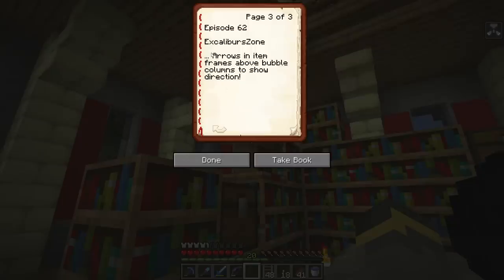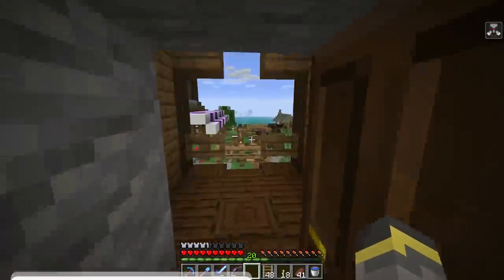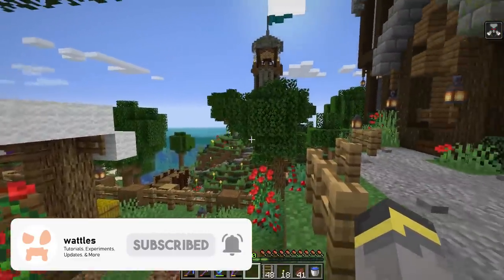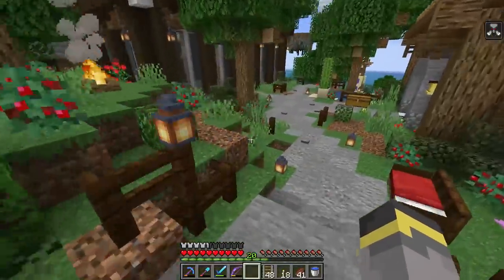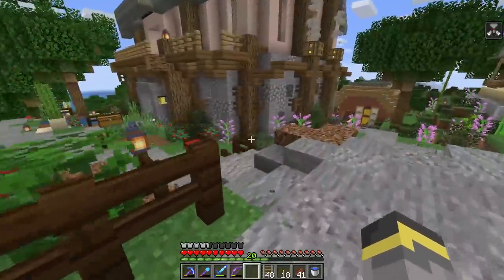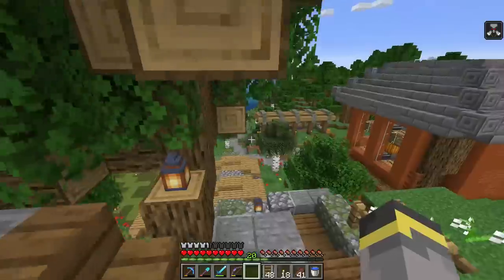Today's comment of the day is from Excalibur Zone, who had the idea to place arrows and item frames above bubble columns to show the direction. How did I not think of that? That's genius. I'm going to run around the world and do that — we have two bubble column elevators over there and one over here to go down to the mines. I love that idea, thank you Excalibur.